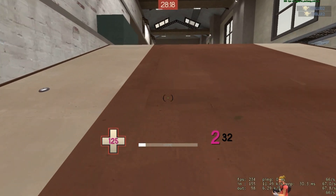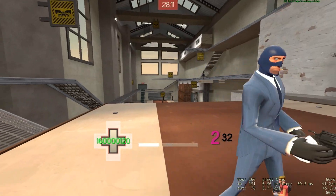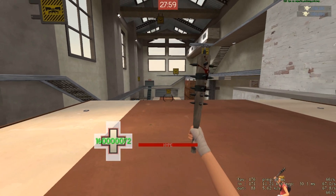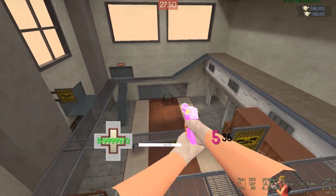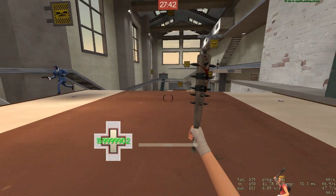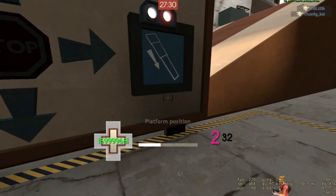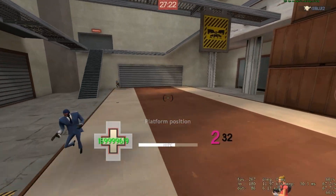I want to take it slightly further than that. I'm going to give myself a lot of health — you don't need a bunch of health to do this, but I'm just going to make it easy for myself. We're going to build up some height and equip the Boston Basher. Let's see just how much we can jump. I made it onto that pole, onto the platform. You can Boston Basher jump up there too — well, not quite. Let's move the platform all the way down, build up our height, and give this a shot.